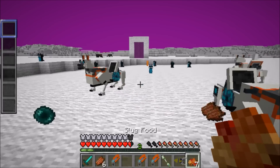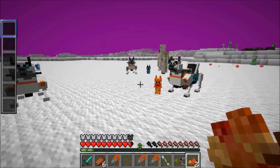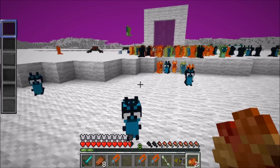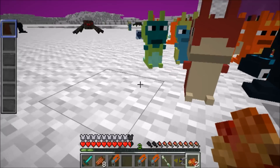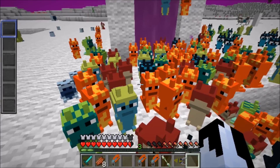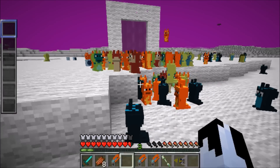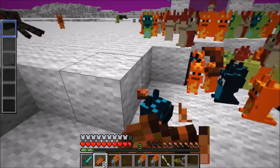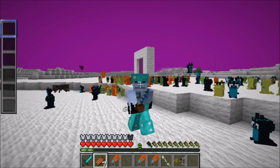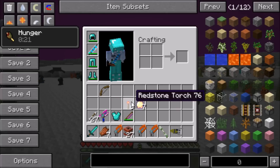Look how vicious this robot dog looks! I took that guy out really quick - I saw him out of the corner of my eye, turned quickly, and took him out. This is what you do with your slug food: you feed it to the slugs and then they love you forever! Let's find another slug to feed this food to - look at him, he loves me forever! These guys obviously don't like rotten flesh - I'm the only one that likes rotten flesh.